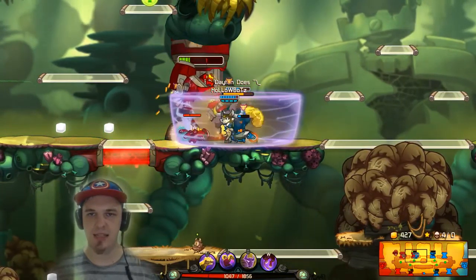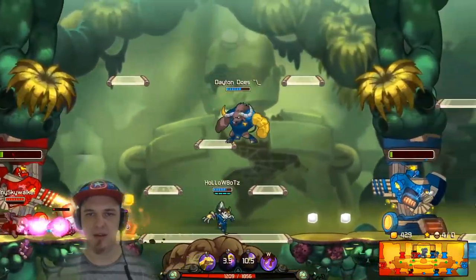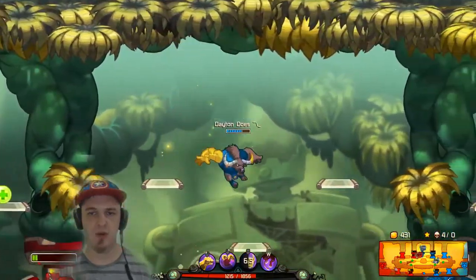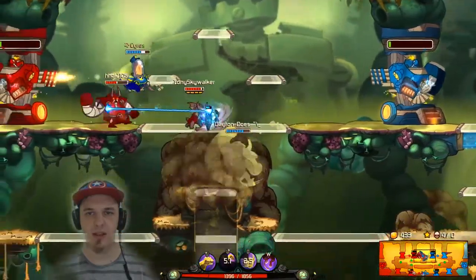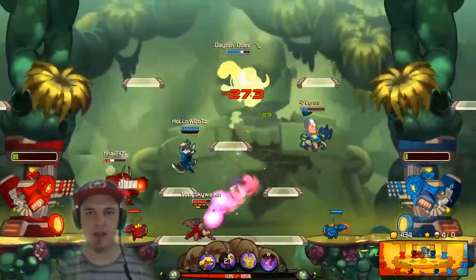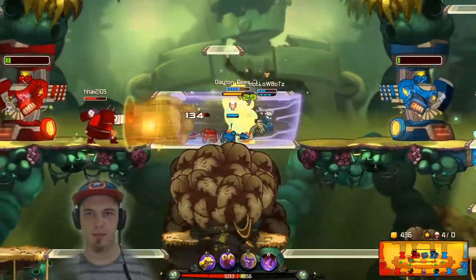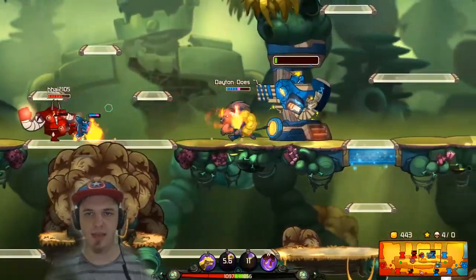I cannot let the defenses down here. Everything's going bad. We almost got that top turret, so hopefully their top turret will fall before our top turret. But only time will tell, as in most things in Awesomenauts. Oh my god, I thought that Skull Deer was going down, but he did not.